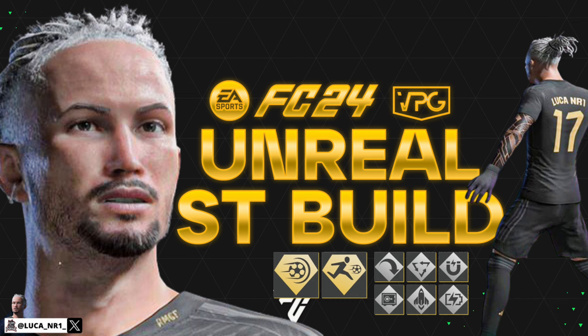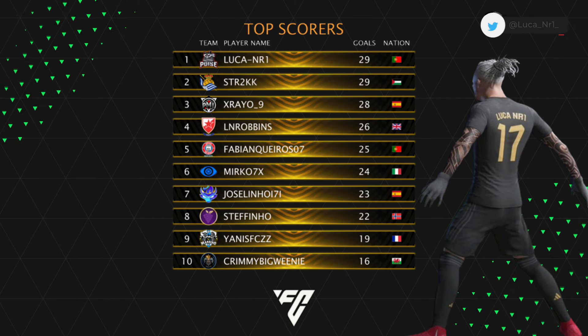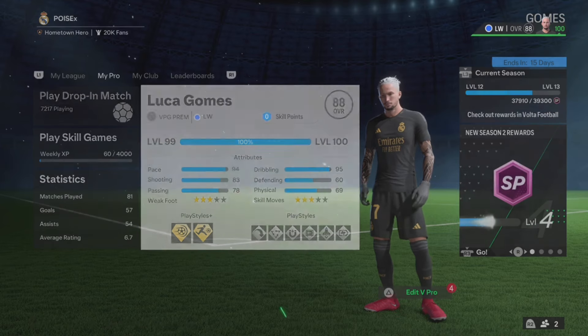In this video we are here for the most unreal striker build on FC 24 clubs, and there's no one better than Luca, who's currently the top scorer and player of the week of the esports premiere.